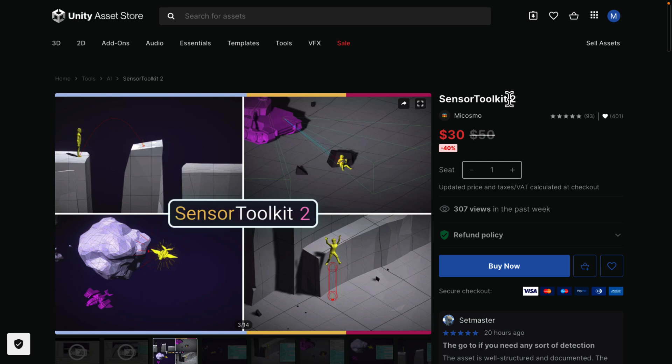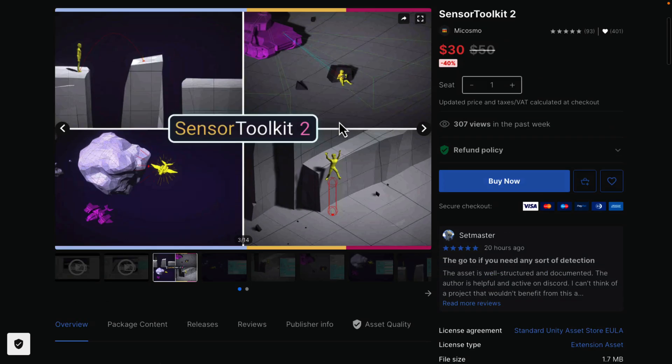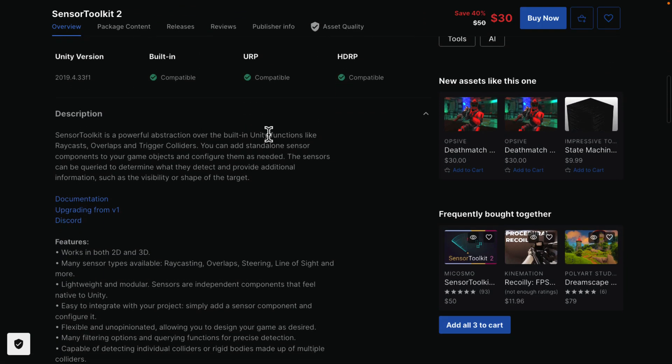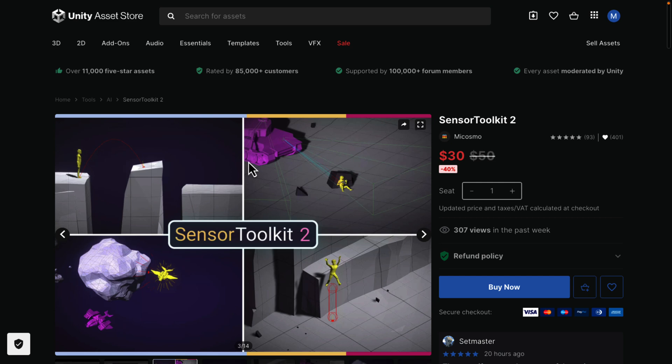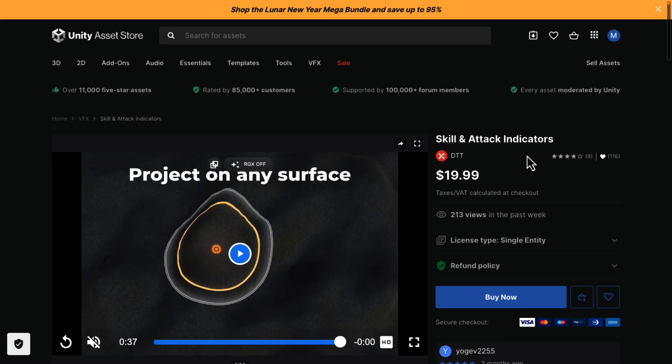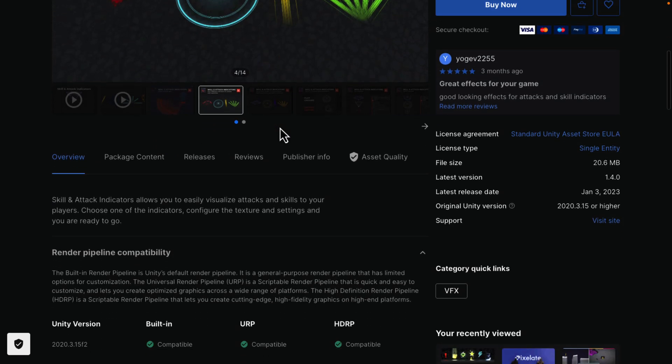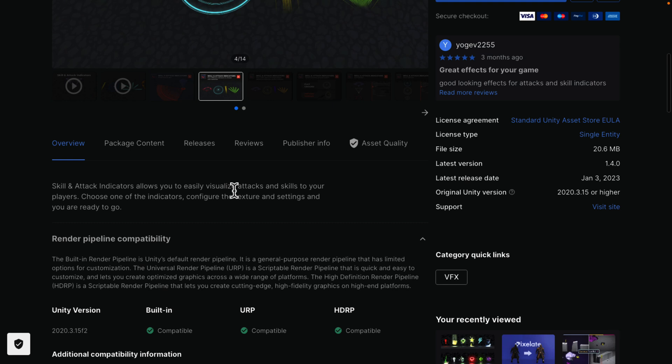Sensor Toolkit 2 is interesting — the original Sensor Toolkit was definitely in a past bundle, so this may be version 2. As shown here, a character is hiding behind cover while a tank searches for him — you'd use the sensors for detecting things. It's compatible with all three pipelines, providing powerful abstraction over built-in functions like raycasts, overlaps, and trigger colliders. Sensors can be queried to determine what they detect and provide additional info like visibility or target shape. Visibility detection is something nearly every game needs, and this offers more functionality than basic built-in raycasts. Then there's Skill and Attack Indicators — like in World of Tanks where you see where artillery will land or the area a skill will hit. It lets you easily visualize attacks and skills, choose an indicator, configure the texture and settings, and you're ready to go. Works with all three pipelines.